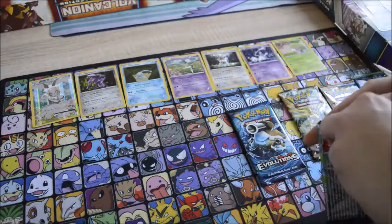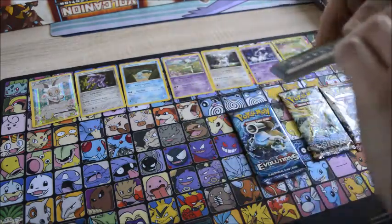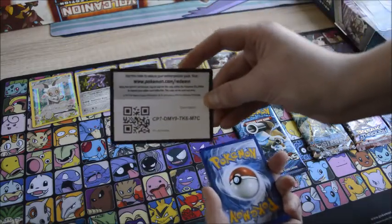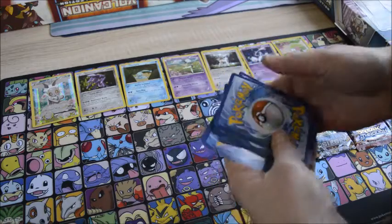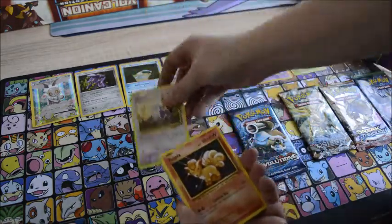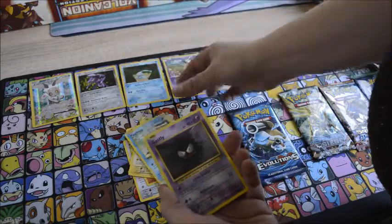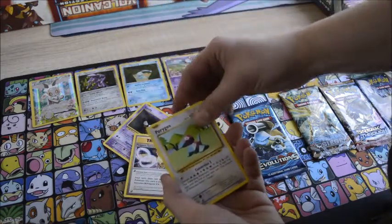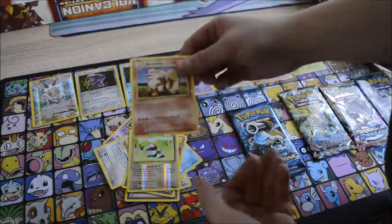I do still need two more cards to complete my collection, but we'll see. Starting off with a Rattata, a Vulpix, Electabuzz, Magikarp, Ghastly, Pidgeot Spiritlink, Porygon, Pokedex, Reverse Porygon, and an Arcanine.